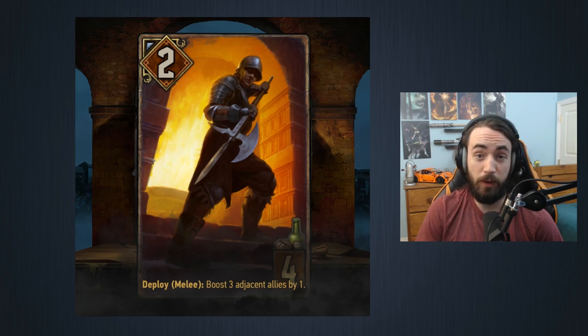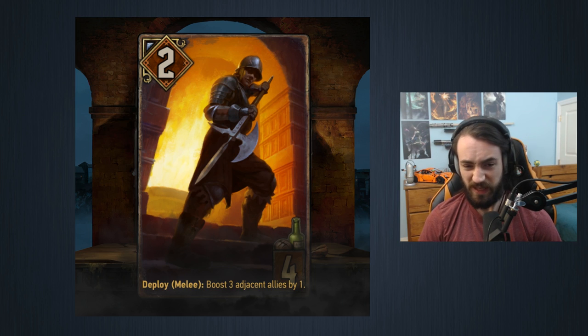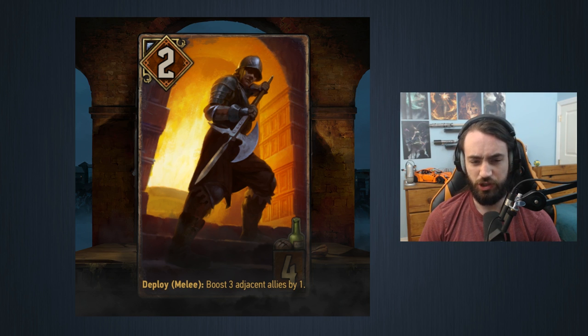Next card: a dual card with Northern Realms, four provisions, two strength. Deploy melee: boost three adjacent allies by one. It's not boosting three adjacent allies to this card exactly - think of Golden Froth where you select one unit and it boosts the left and the right. Same thing here: if you have two units on the row and you play this to the right of them, you select the unit to the left of this card and boost all three.